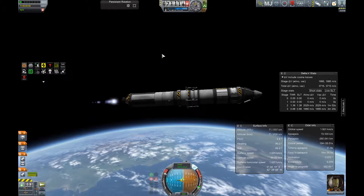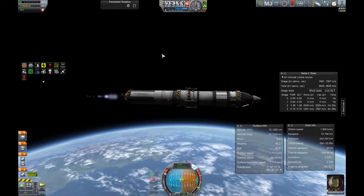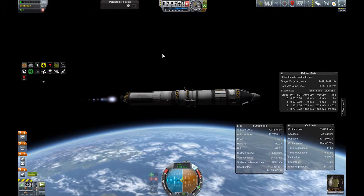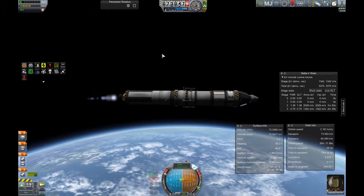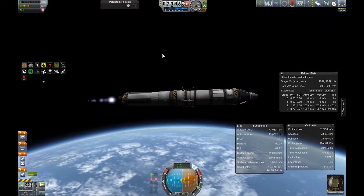This ship has basically all the science containers we can equip on it. We've got the material bay, mystery goo, atmospheric pressure scan, and thermometer. I also upgraded my buildings so Jebediah could go on EVA, take and make an EVA report, and plant a flag on the moon, because we've got a few contracts for that.